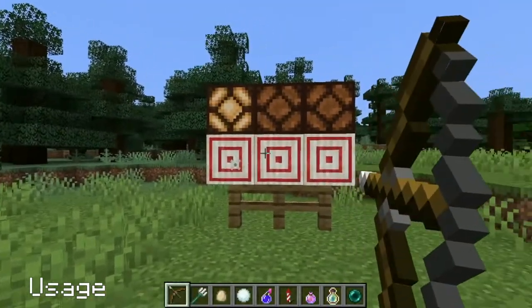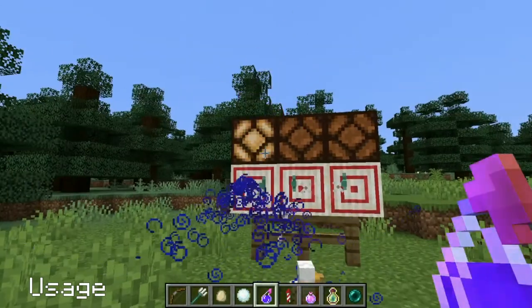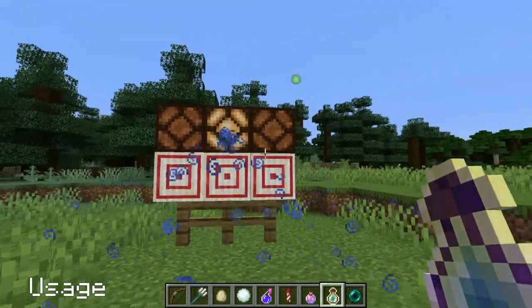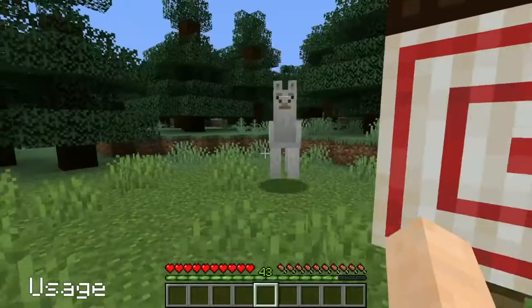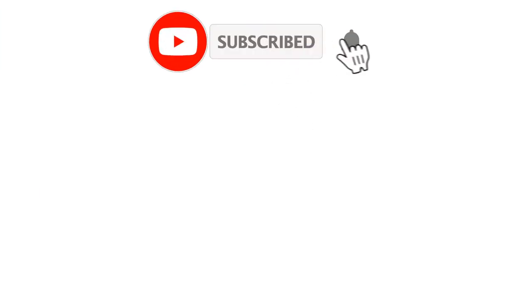Targets will react to arrows, tridents, eggs, snowballs, splash potions, firework rockets, lingering potions, bottles of enchanting, enderpearls, and even llama spit. Thank you very much for listening — this is going to be great in some minigames.